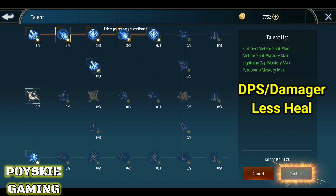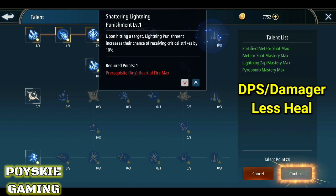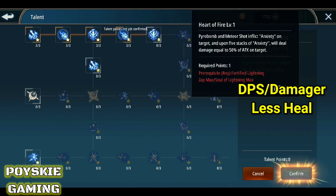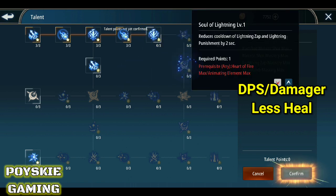Kailangan, titira mo siya ng ititira. Sunod naman dito sa Shattering Lightning Punishment — upon hitting target, Lightning Punishment increases their chance of receiving critical strike by 10%. Siyempre tataas pa yun kapag nilevel 3 mo. Ganon din dito sa Heart of Fire — sa lahat, tataas kapag nilevel 3 mo siya.